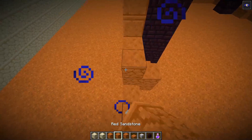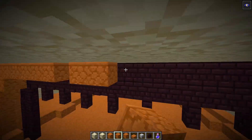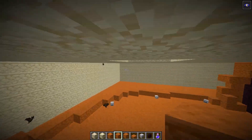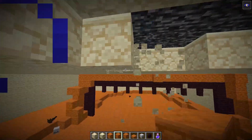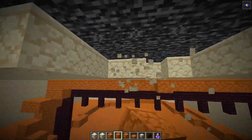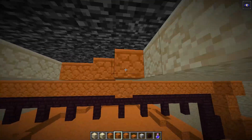It sort of gets more closed in the higher up the room you get. We can even break some of these blocks here and have some blocks right here in the middle. So we'll add these blocks here as red sandstone.